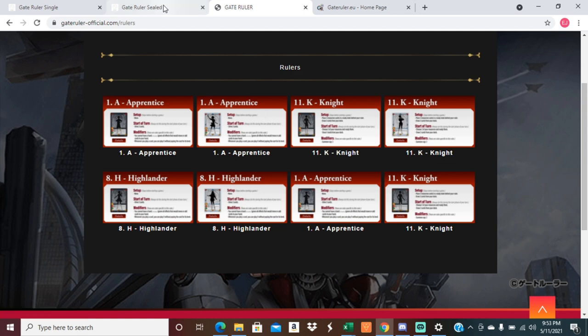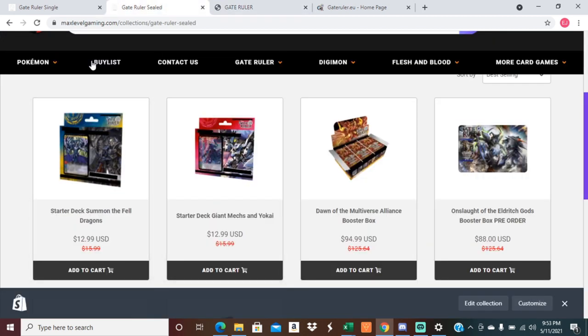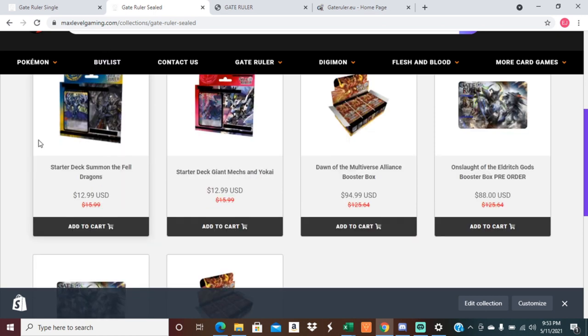On that note, if you go to the Max Level Gaming website, you can pick up the starter decks for $12.99 a piece. It's very cheap and easy to get into this game. It takes about 10 minutes to learn, and for less than 30 bucks you and a friend are already going. That is one of the biggest draws to this game — it's very affordable.